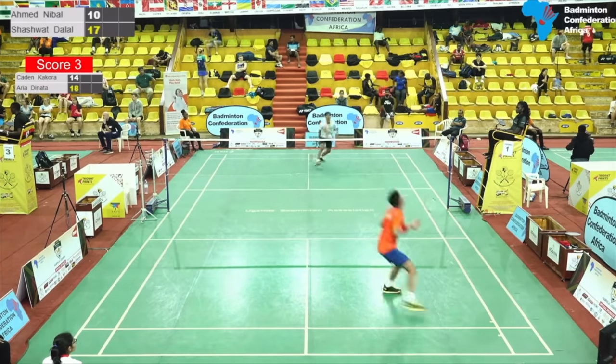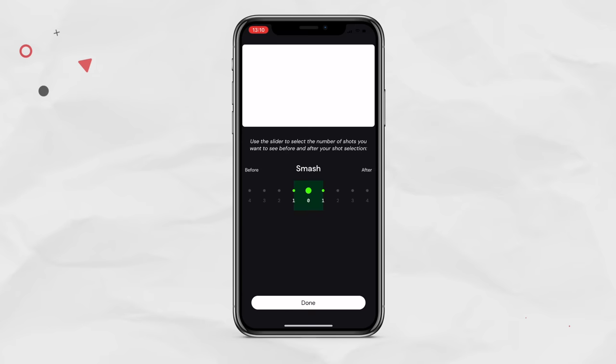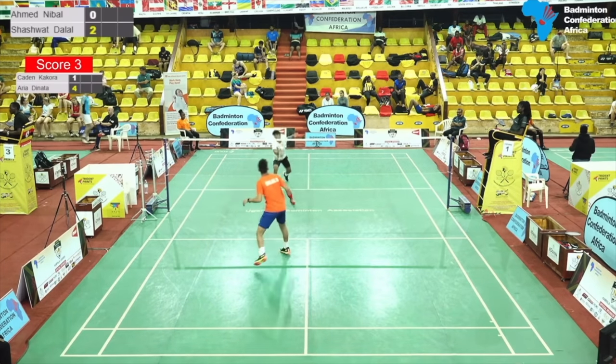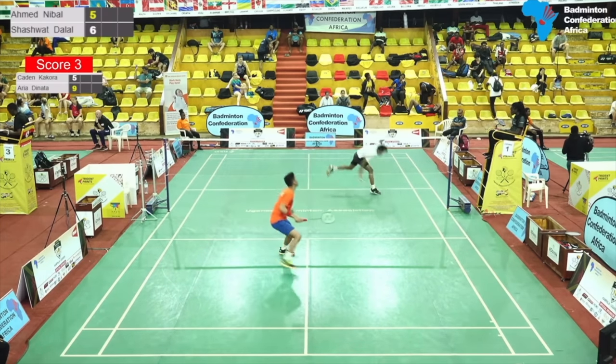His net shots help him set up his biggest strength, which is his overhead attack. Similar to before, we created a highlight reel of Sashwat's shots, but this time we selected all of his smashes, and from this we noticed that almost all of his smash winners were set up by him playing a good net shot first. So we know his overhead attack is very good when he's on balance and has time to get behind the shuttle, but how can Sashwat practice improving his quality for the late rear court shots?